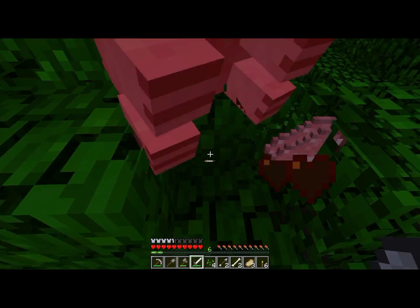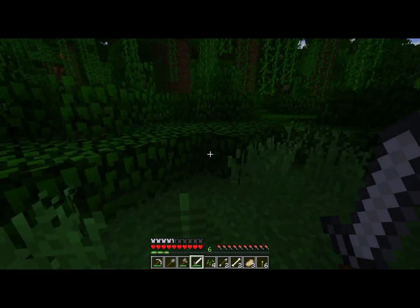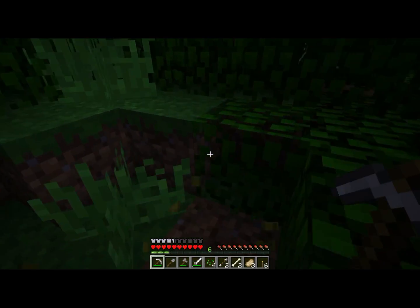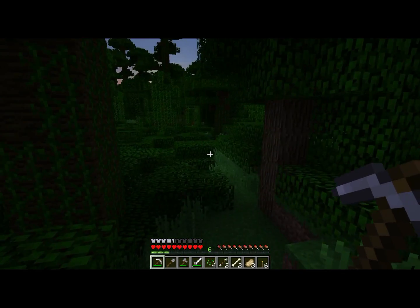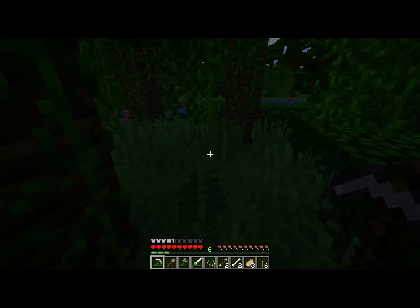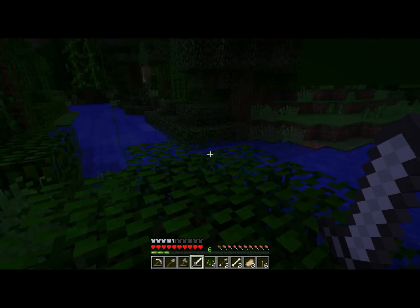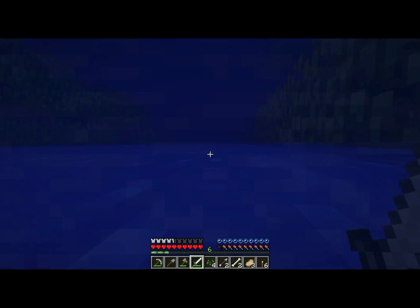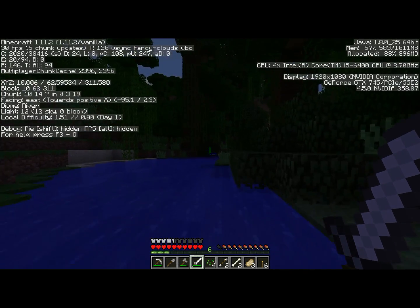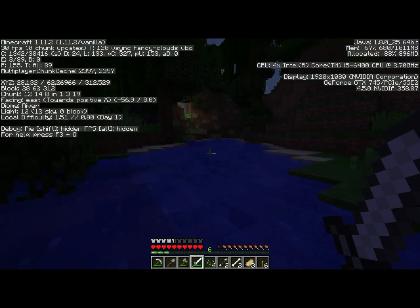I don't know if we're going to have access to cows or chickens in the jungle — I've never really lived in the jungle, but we'll see. We need to get back toward base before we get caught out here. I can see the light in the distance because we put a torch above the door. It's also helpful to use your F3 screen to mark down your coordinates so that if you wander off too far chasing a pig, you'll be able to find your way home.